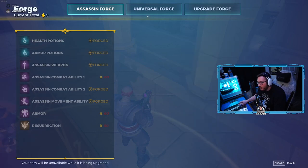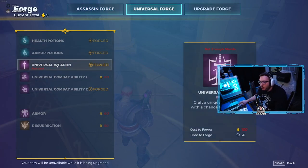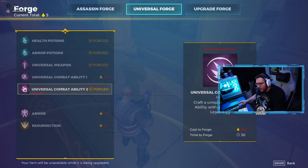And potions. The Universal Forge is for neutrals — it's the same thing except you can't choose these; they're random. They're going to be things like your slugs, ARs, SMGs, and all that stuff.